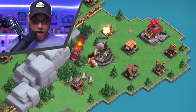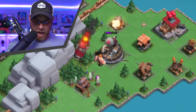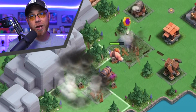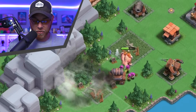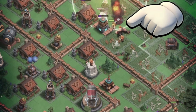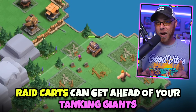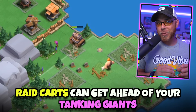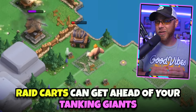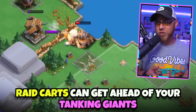Notice how we have the Rocket Artillery locked onto one of our Raid Carts, and we decided to bring in Sneaky Archers to destroy that Rocket Artillery because that defense is super powerful and will destroy your Super Giants really fast. One of the downsides about the Raid Cart and Super Giant combination is that the Raid Cart moves a little bit faster than the Super Giant, and unfortunately they will get ahead of the Super Giants and die.